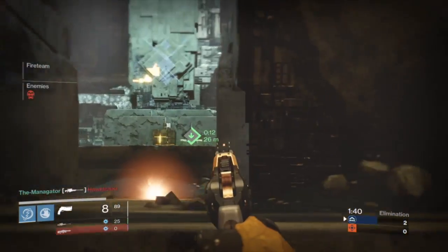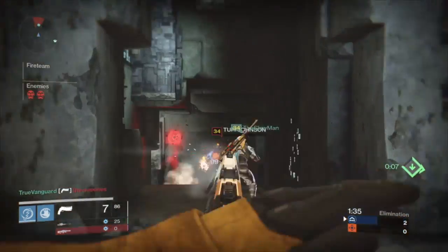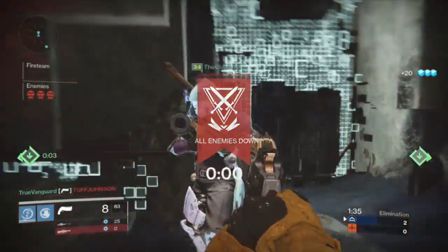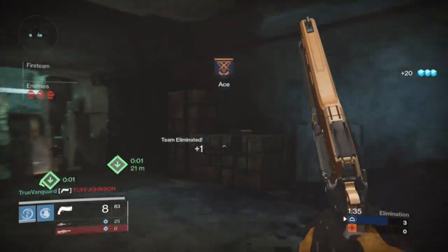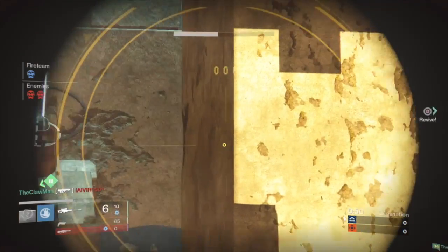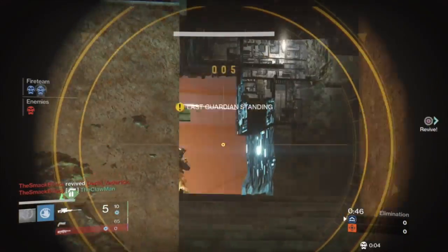Priming people with grenades is huge as well, like you saw me do there. This guy is going to go for the revive, and we just go ahead and push him hard so that he can't do that. Anytime you get two of them down, you definitely want to push as hard as you can with all three of your teammates because it's very unlikely that he's going to be able to go one on three.